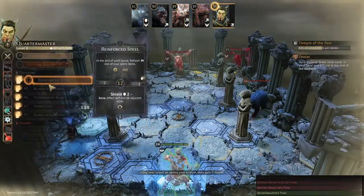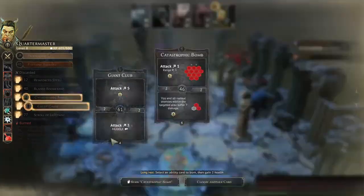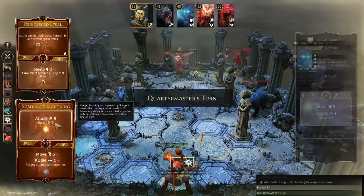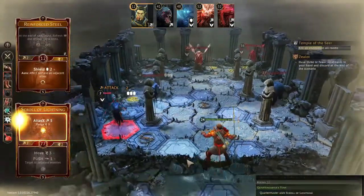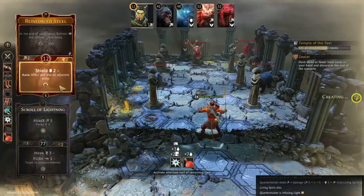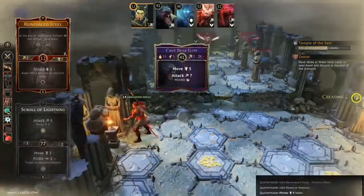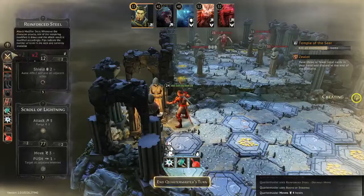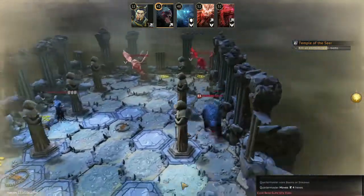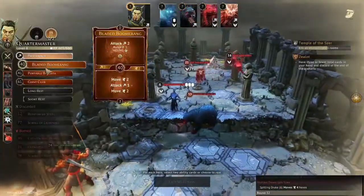Invisibility Cloak is super super strong. I was initially testing without it, using the Cloak of Pockets, but it just didn't work — there are too many monsters in this final room dealing too much damage. Between bears hitting for eight, the elite dragon hitting for nine, and the regular dragon hitting for seven, it's just too much. I use Scroll of Lightning to kill the living spirit that only had two health left, run away using my fastest card, and use this door as a funnel — it's definitely the easiest approach with my AOE tools.